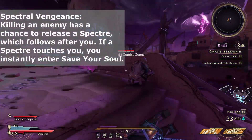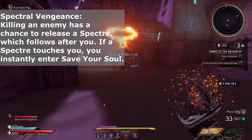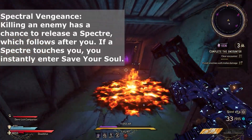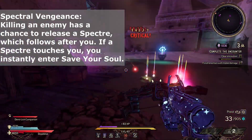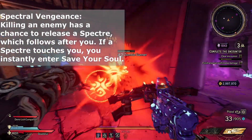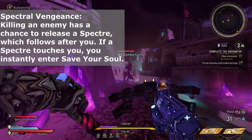Spectral Vengeance: killing an enemy has a chance to release a spectre, which follows you. If a spectre touches you, you instantly enter save your soul. I believe the spawn cap is still 2 — kind of like the post-mortem modifier in Borderlands 3. They move quite slowly, they're easy to kill, and they give you second winds as well. As long as you're aware, it's not too bad.